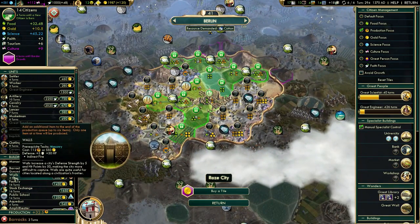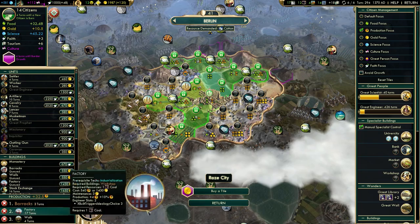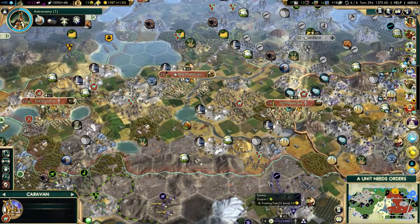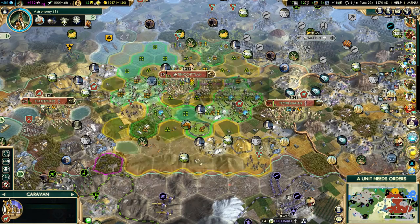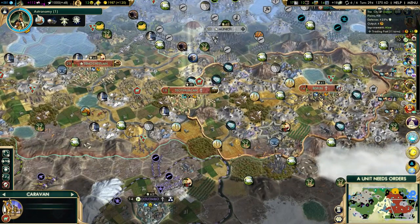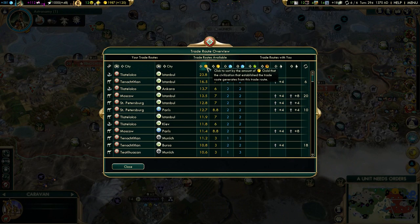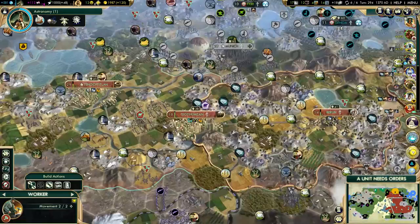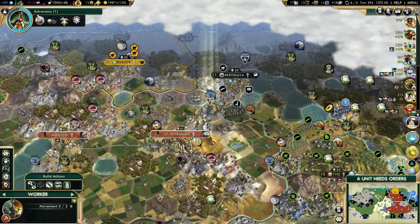We finish market. We need barracks in here — barracks for happiness if nothing else, and I need them for heroic epic. Hydro plant after Brandenburg Gate. What about this caravan? What's the best trade route we can get with a caravan right now? San Petersburg to Istanbul — that seems to be it.